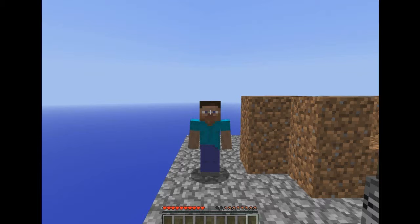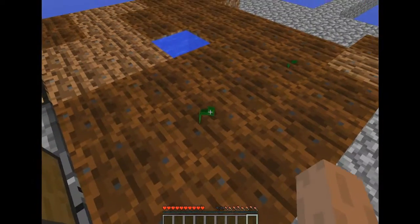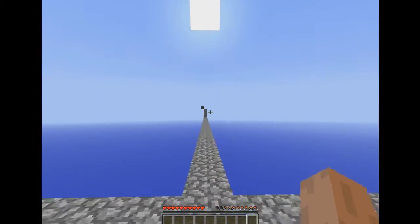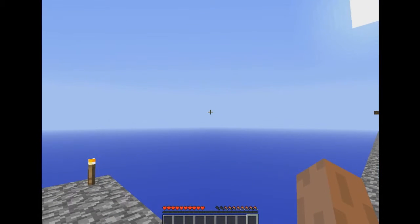I want to say something. I'm just going to show you — as you can see we have pumpkin seeds and melon seeds, they were from the chest over there. As you can see there's no sand, or cactus, or cacti there anymore, because I hit the block and it all fell.